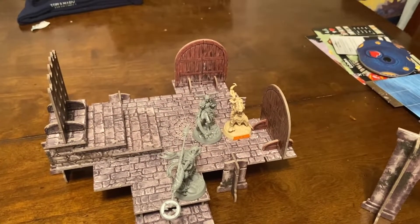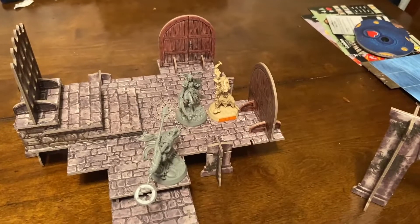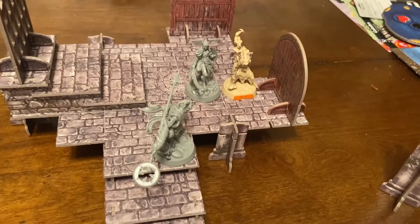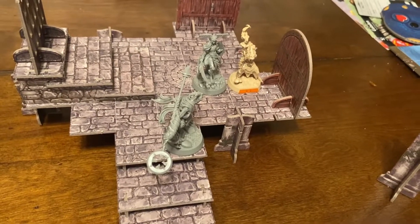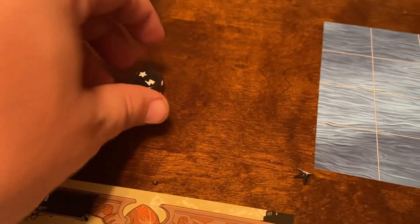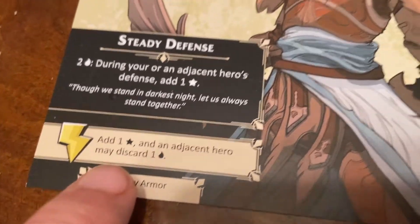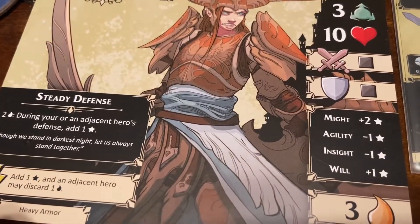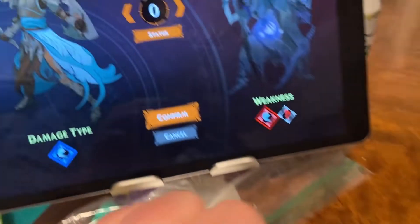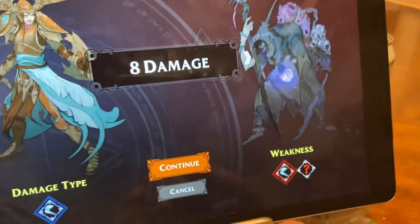He's going after Brin next turn, but hopefully we can get this guy before that happens. Brin is up - she's going to attack with the Warding's Blade, which we know he's weak to. She gets a black die. We have a success and a surge. The weapon doesn't have a surge bonus but she does - 'add a success; an adjacent hero may discard a fatigue' - no one's adjacent, so that's two successes. He's weak to it, so eight damage. She's got ten hit points left.